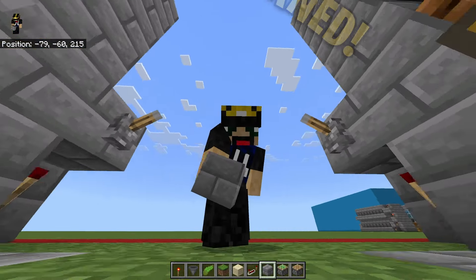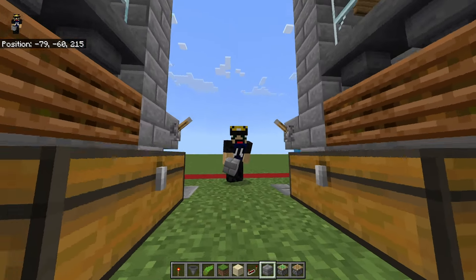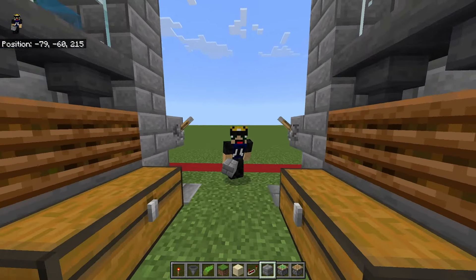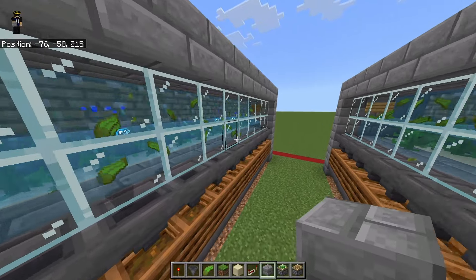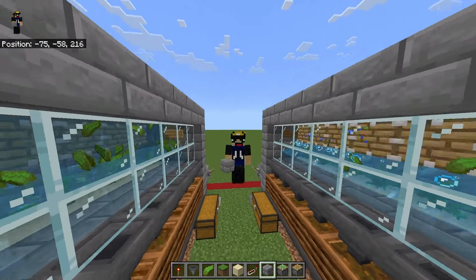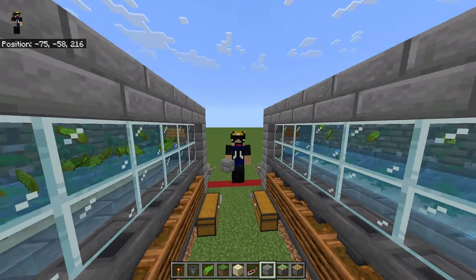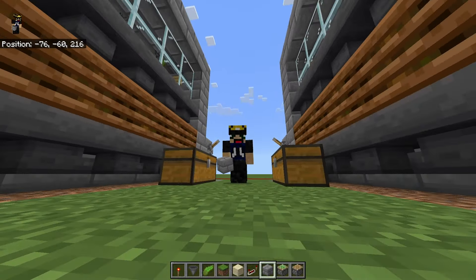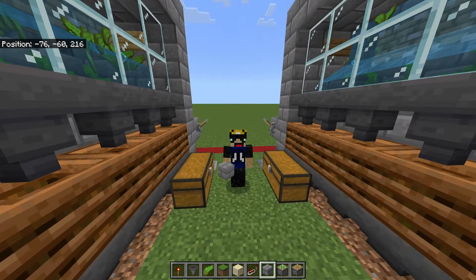But before we do, we gotta settle some drama. Last time I released the 2-in-1 farm, people were commenting saying I didn't even show how it works — they said it was fake. So here is your proof before we begin: left side working, right side working. The farm works, so watch the tutorial. If you want to be the person who skips through the entire video then comments it doesn't work, be my guest. But while everyone else has a working farm, don't complain.